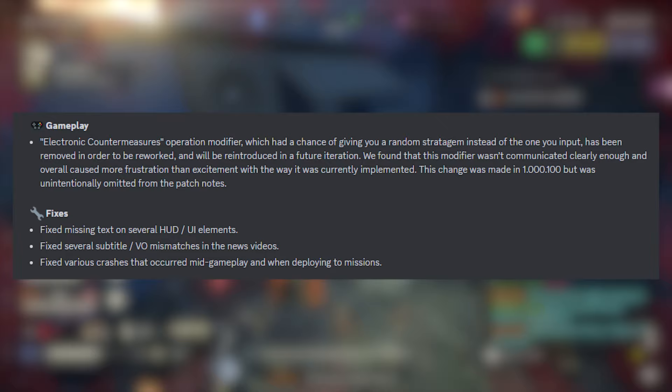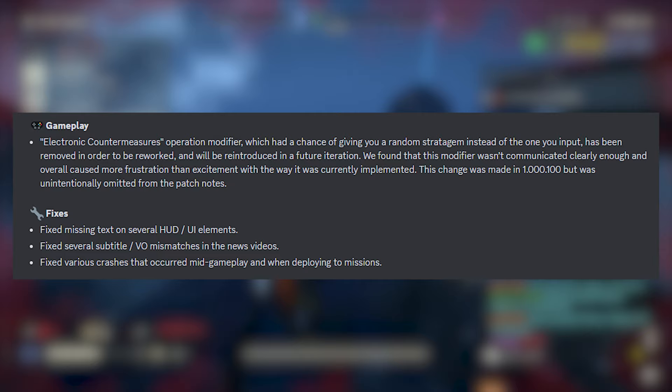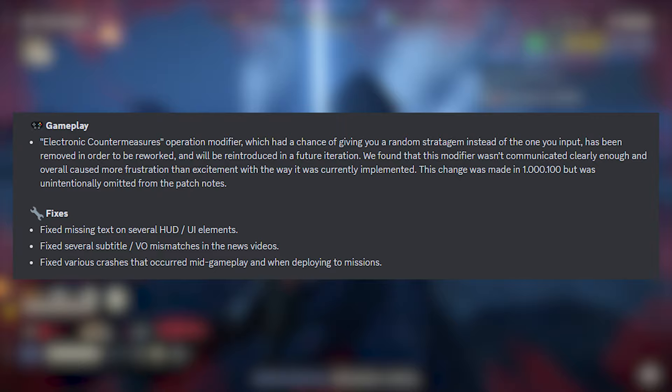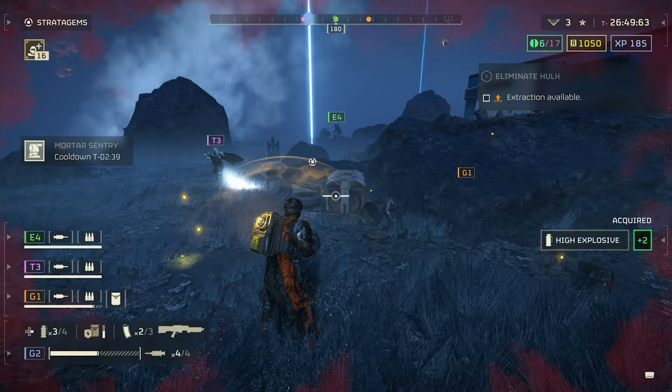For gameplay changes, the Electronic Countermeasures operation modifier — which had a chance of giving you a random stratagem instead of the one you input — has been removed in order to be reworked and will be reintroduced in a future iteration. They found that this modifier wasn't communicated clearly enough and overall caused more frustration than excitement with the way it was currently implemented.